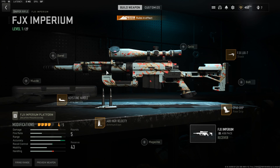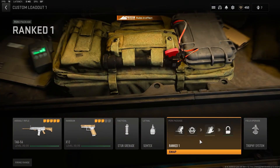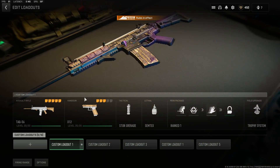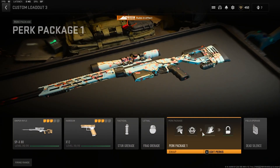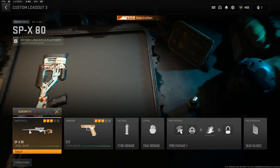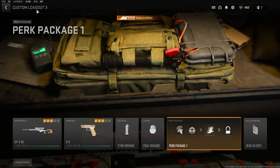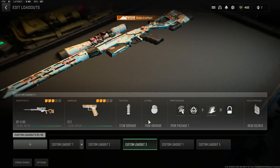That's the guns covered. Perk-wise, I use pretty much the same perks across the board: Double Time, Bomb Squad, and Fast Hands. The only exception is my sniper class — I don't feel like I need them there since I'm playing off-angle. I want to protect myself from both stuns and grenades, but Fast Hands is the main thing.